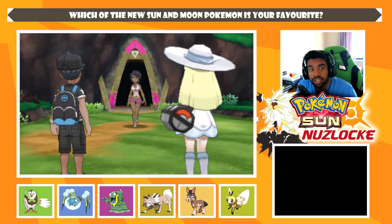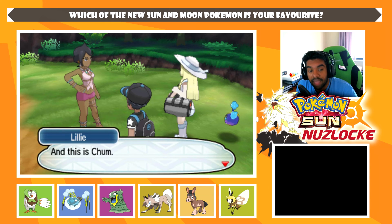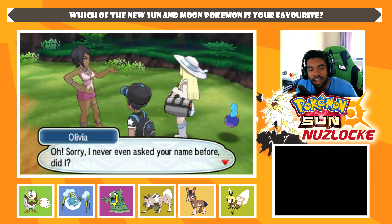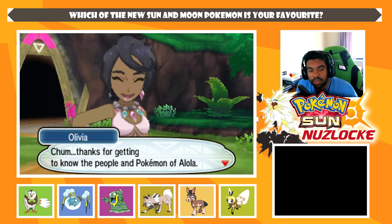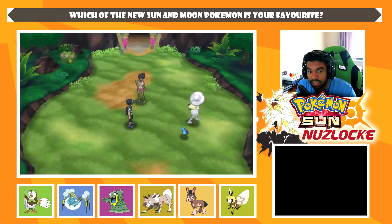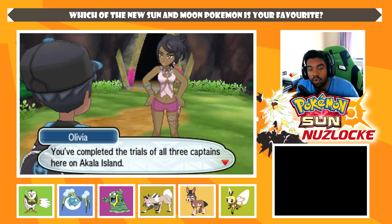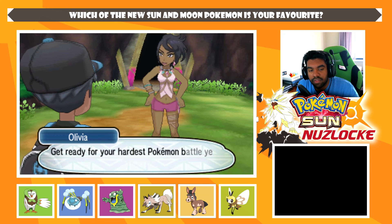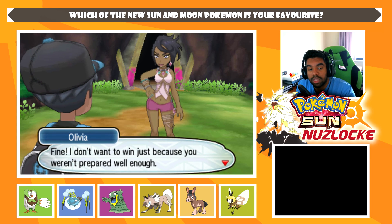Olivia says we've completed the trials of all three captains on Akala Island and now we face the Grand Trial — the Kahuna, her. Get ready for your hardest Pokémon battle yet. We say not yet, and Olivia says she doesn't want to win just because we weren't prepared enough. Actually, I'm going to call it an episode here and give you guys a cliffhanger. The Olivia battle will be next episode.